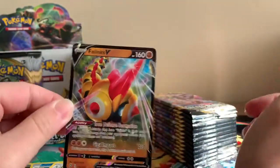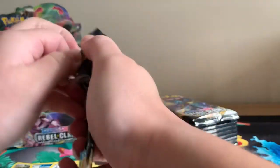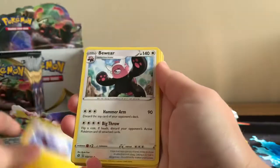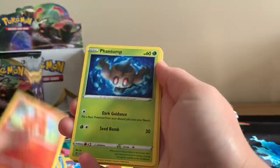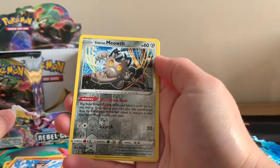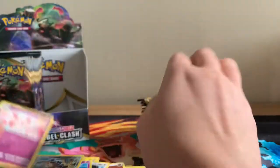We're going after that Galarian Perserker, Galarian Farfetch'd, Squawkabilly, Galarian Mr. Mime, Caterpie, Reverse Holographic Hatterene, and a Follinks V. I think this is about the third time I've pulled this now, but nevertheless it is our first ultra-rare pull of this video. Another code card — please only take one of these code cards at a time so we can try and get them shared amongst the Chaos Army as much as possible. Reverse Holographic Galarian Meowth and a regular rare Alcremie.